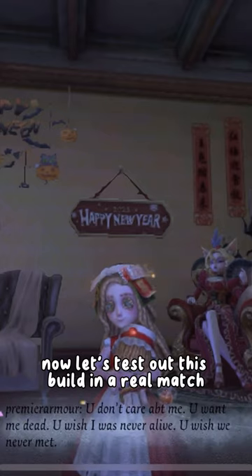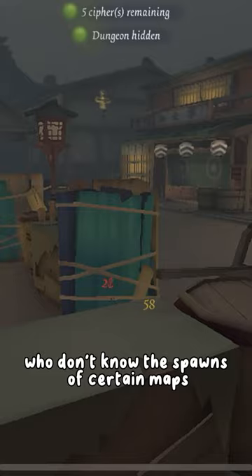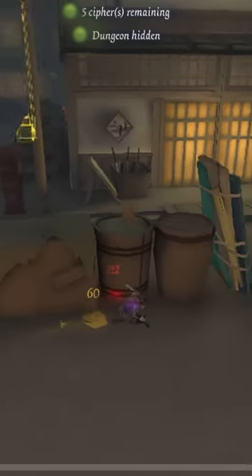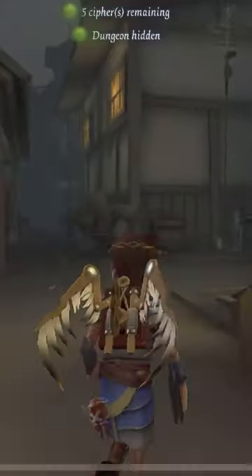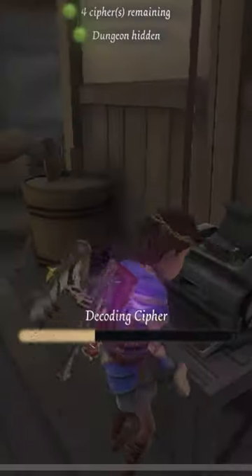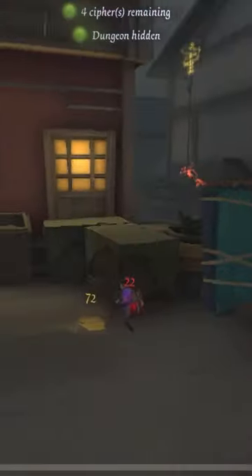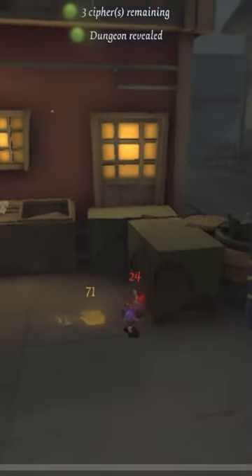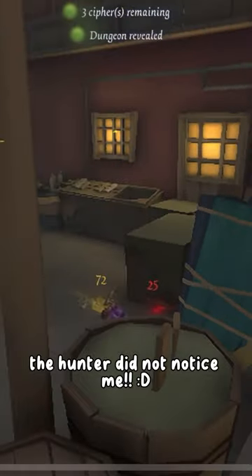Now let's test out this build in a real match. Kurt is a survivor that works really well for people who don't know the spawns of certain maps, as you can see which direction the hunter spawns in before a match starts. And you can see as my trail disappeared 3 seconds faster, the hunter did not notice me.